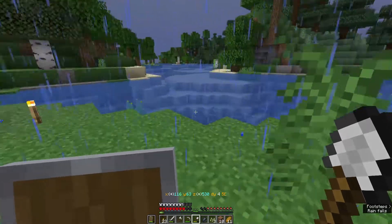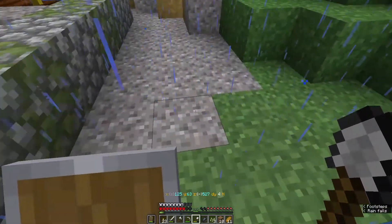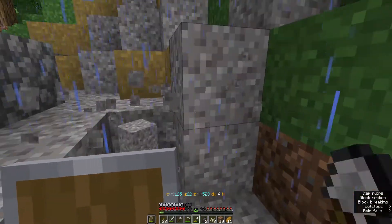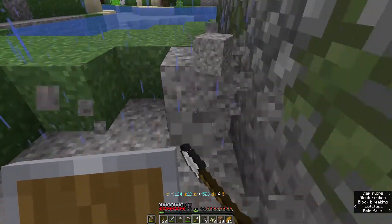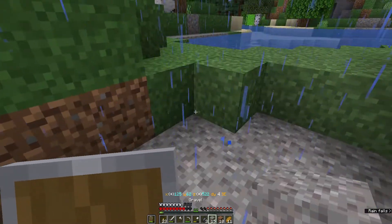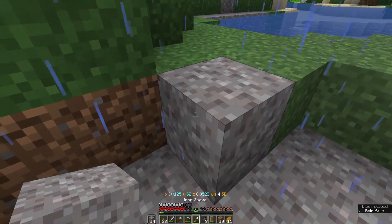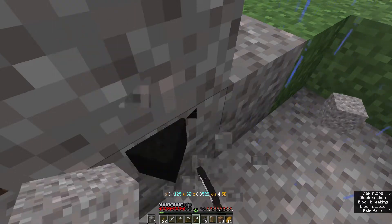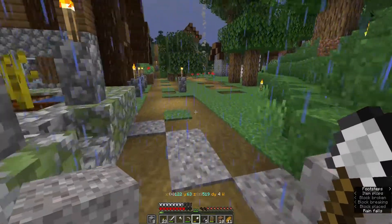I need some gravel over there. Hello Mr. Fox. There's loads of gravel here, we'll be fine. That's three, I need one more piece of flint. Hopefully there we go — piece of flint, two pieces of flint.